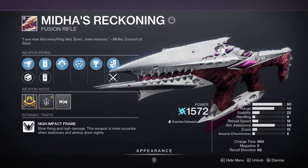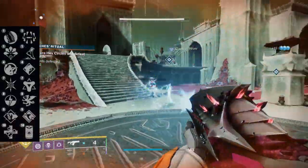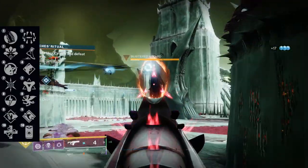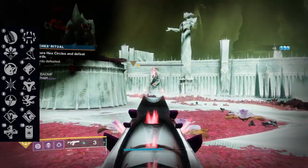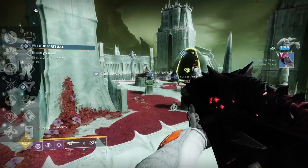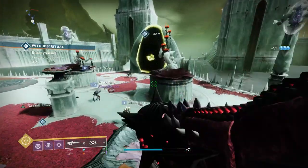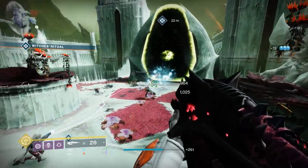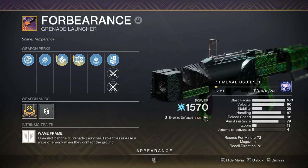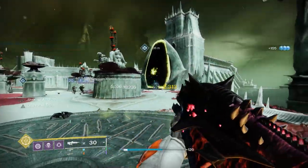Lastly, we have the high-impact frame arc fusion rifle known as Midha's Reckoning, and despite some buzz around the community, I personally would never use this weapon. The perks do have a lot to love — Cornered, Field Prep, Pugilist, and Unrelenting in the first column, with Surrounded, Golden Tricorn, Vorpal, and Reservoir Burst in the second. The main hype comes from Runneth Over allowing Reservoir Burst to proc multiple times in a row without reloading, giving great add clear. But allow me to introduce you to a Gjallarhorn — better add clear without the extra steps, and generally better in every way. It doesn't serve any practical use outside of a niche fun playstyle.